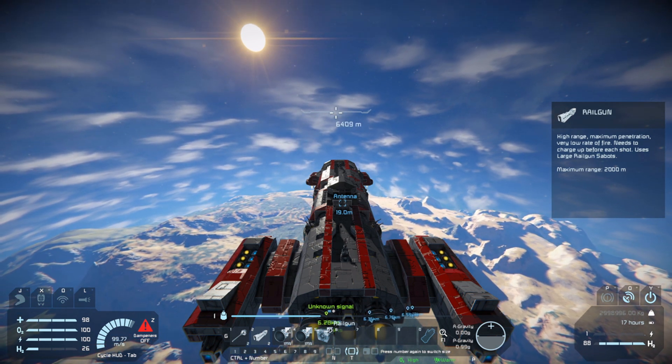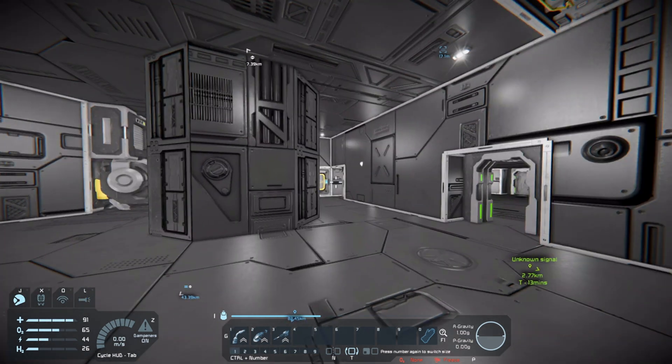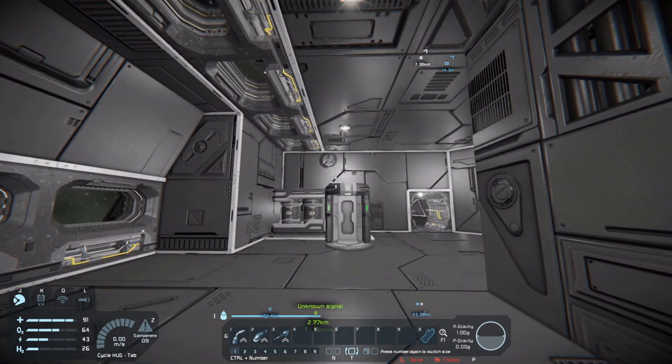We fast-forward to today where the ship is not only done, it's in space. I went ahead and launched it into space too to speed that up, because it takes a good five or six minutes to get a ship into space from a planet. So anyway, we are inside our ship here.